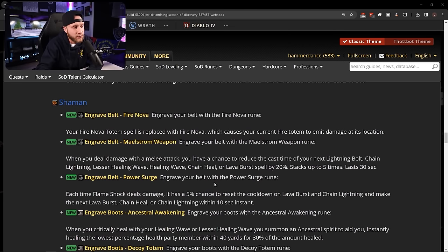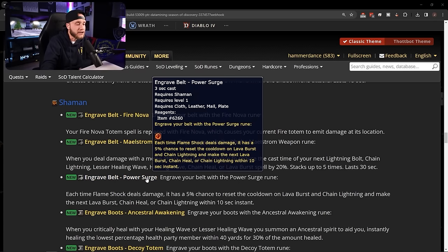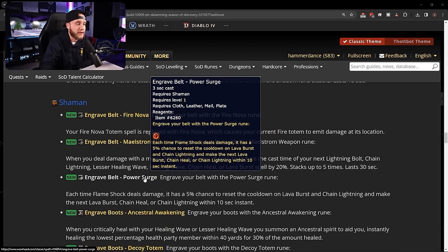Another belt rune: Power Surge — each time Flame Shock deals damage it has a 5% chance to reset the cooldown on Lava Burst and Chain Lightning and make the next Lava Burst, Chain Heal, or Chain Lightning instant cast. Really nice, especially for elemental shamans — every time your Flame Shock's periodic damage ticks you have a 5% chance at an instant reset.